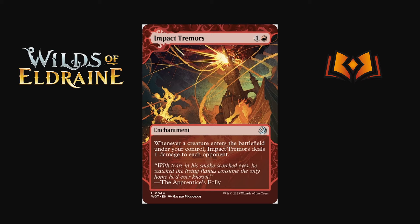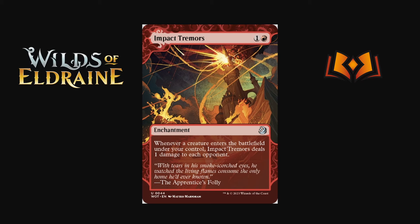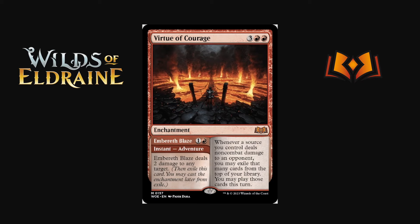Also on the alternate sheet: Impact Tremors — one and a red enchantment: whenever a creature enters the battlefield under your control, Impact Tremors deals one damage to each opponent. That obviously stacks with multiples in play. If you're putting a lot of stuff onto the battlefield or have ways to repeatedly bounce and replay creatures, this just kills your opponent. A pretty interesting card and a bit of a fan favorite.